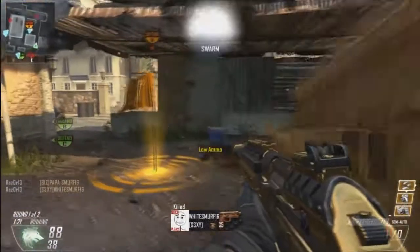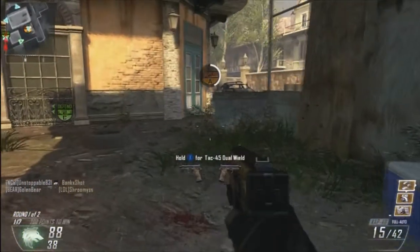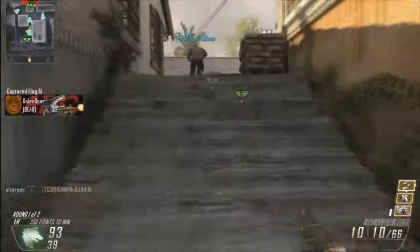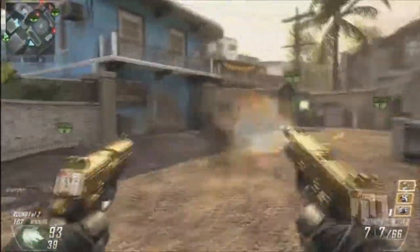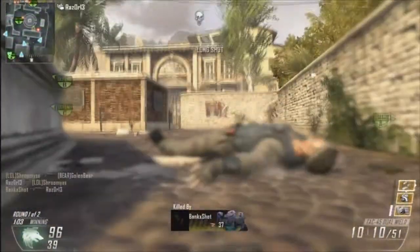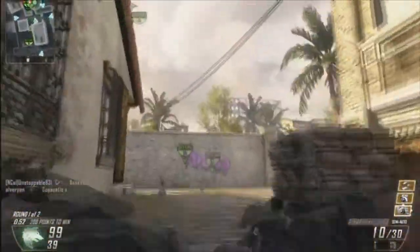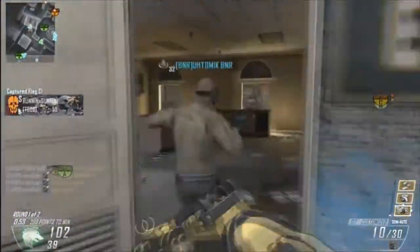Got a nice little quad feed there with my S12 — it faded but I don't care because I got my puppies, my swarm, and a fury kill. Picking up some pistols because I'm all out of S12 ammo. That's another negative with the S12 — you're going to be running out of ammo if you're getting those high kill streaks. But I got them nonetheless, so it doesn't really matter.